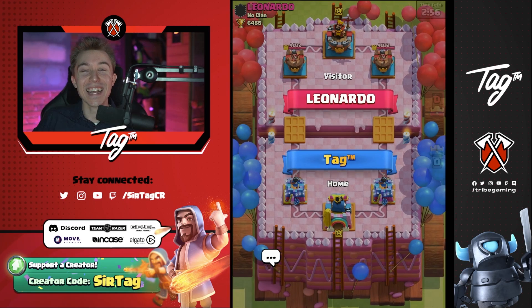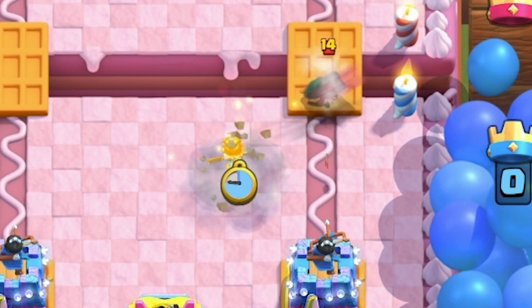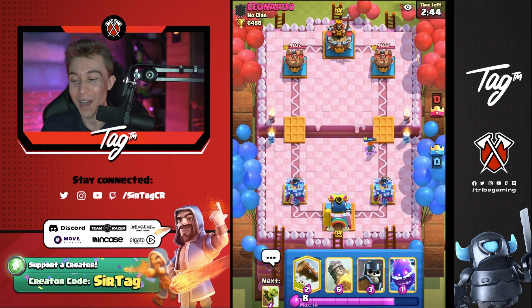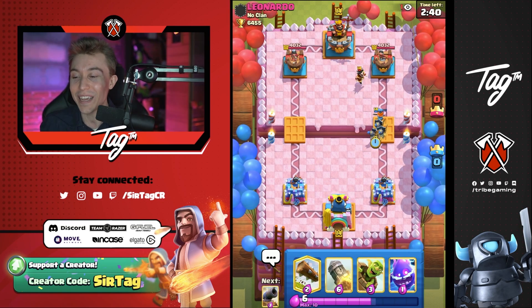On to the next one. We really got to put Cannon to the test today, and I feel like it's one of the best cards that people are just sleeping on, especially after Balloon gets destroyed by Cannon, and after we were actually able to triumph over a Lava Hound plus Balloon deck. I think this is something that people should be taking more of a look at.